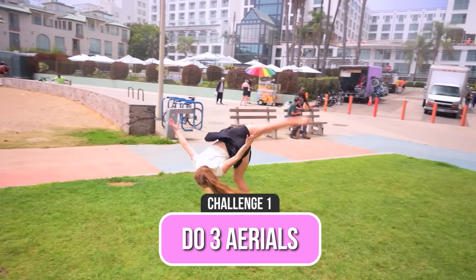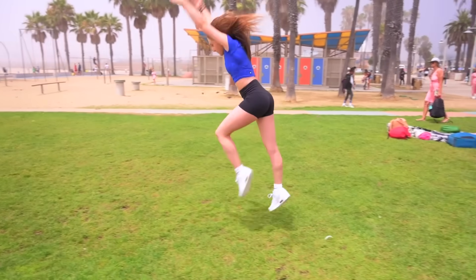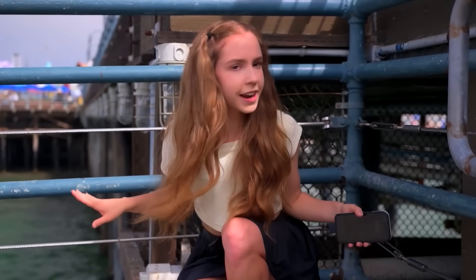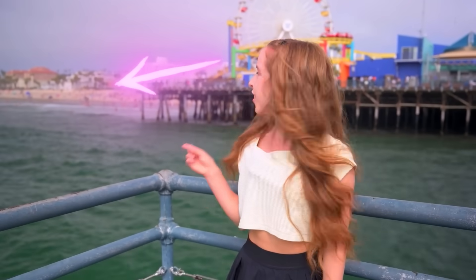Anna sends Kinsley the first challenge: do three aerials. Kinsley does a basic side aerial first, then a side aerial to her knee, then a front aerial — completing all three. Anna is watching and feels confident they won't come this far down. Kinsley completed the first challenge, so Anna needs to give a hint. She moves away from her hiding spot to give it so Kinsley won't know exactly where she is. Anna's first hint: her hiding spot is close to the ocean. Kinsley acknowledges the ocean is really big and it's going to be hard, but she'll try her best. It's only the first challenge and she's already getting so close.